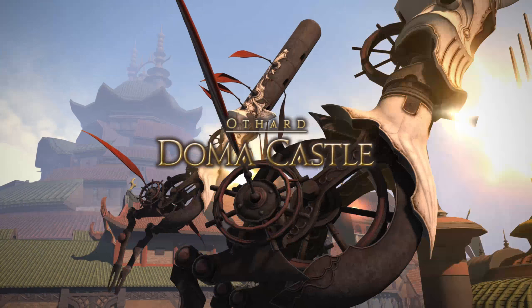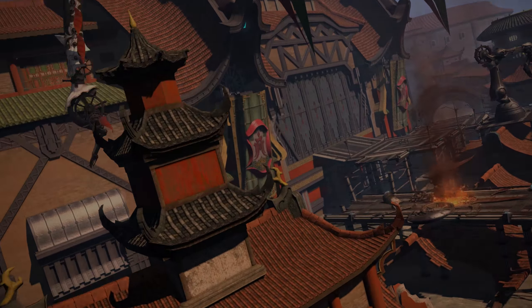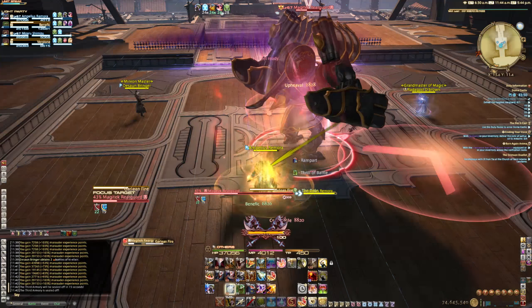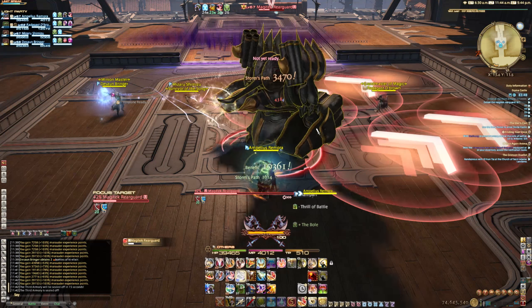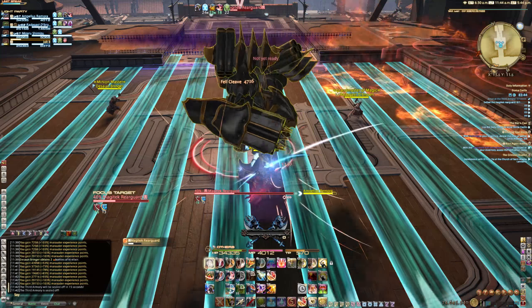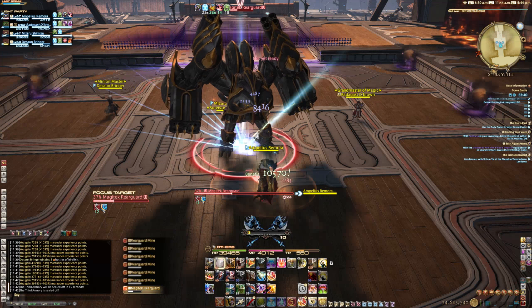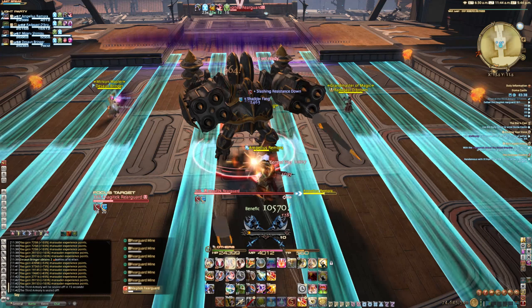It's Amp, and this is a look at the bosses of the Doma Castle dungeon. The first boss uses three major mechanics: a circular AoE, a line AoE, and orange bombs that float across the arena. Just dodge everything as necessary.